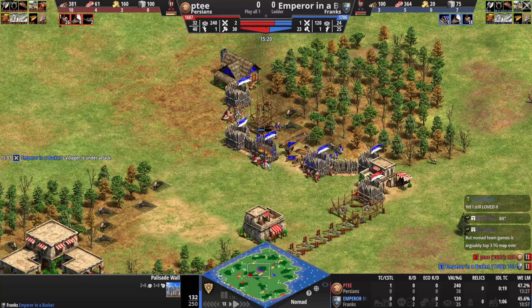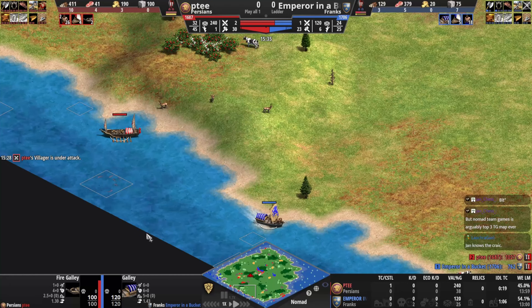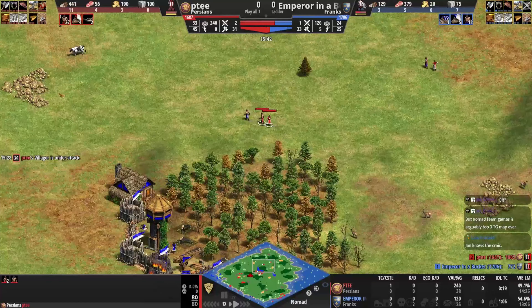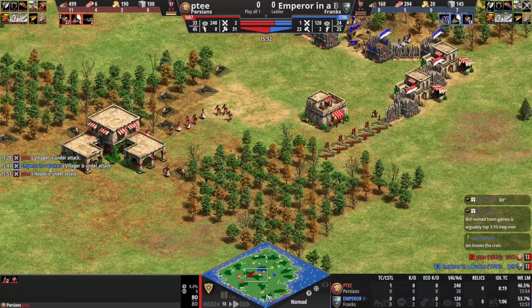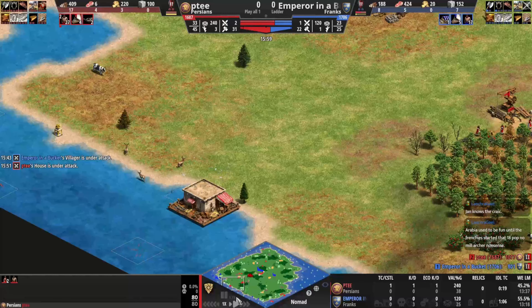PT is trying to blast his way in — 18 villagers versus 26. There's a bit of action on water passing by. Both players are guilty of not patrolling across the water. Lots of villager fighting as the tower goes up, but realistically PT can just boom and win the game now — we haven't even talked about land compositions.